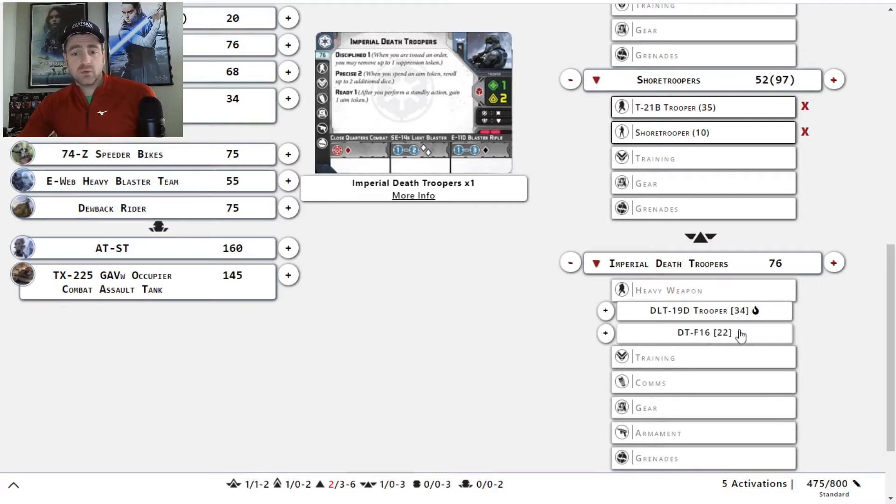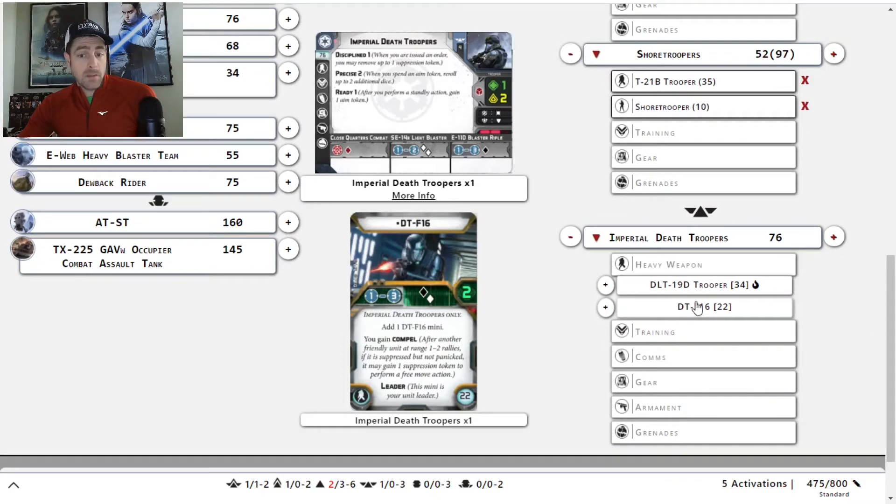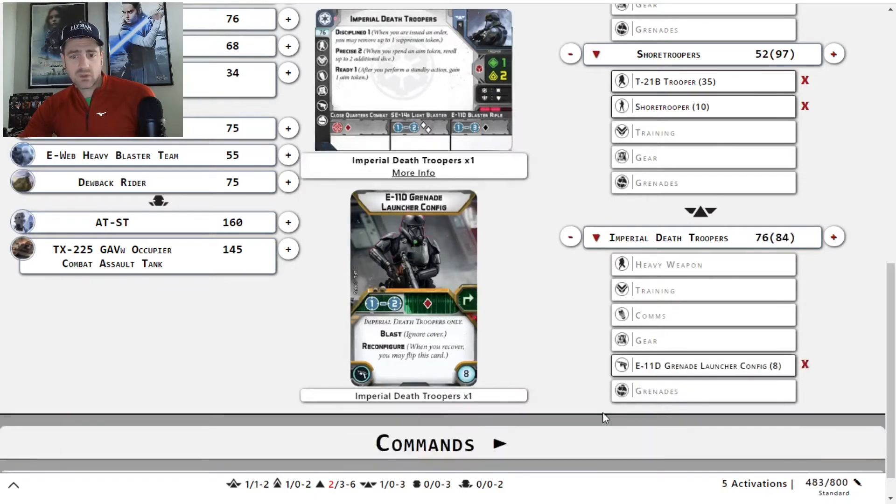We can go with DTF-16 and actually get that other guy — remember, he becomes your leader. They do get Compelled, so that's not a horrible option. However, in skirmish it's not hard to get up close, so I'm kind of leaning towards going with the Grenade Launcher config and turning everything into a red die that ignores cover at range 1-2. I mean, that's pretty brutal. I think that's where I want to go.